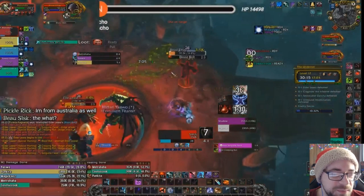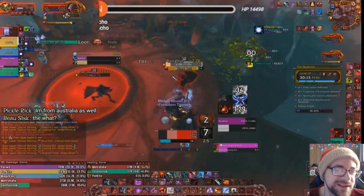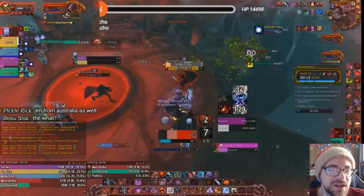Sanguine Feast is another dodgeable mechanic — it does an AoE around the mob. You do not want to get hit by that. These mobs are fully CC-able — knockbacks, Death Grips — I don't think stuns or fears would work, pretty sure that's not possible. If that cast goes through and kills, it hits me and I die.